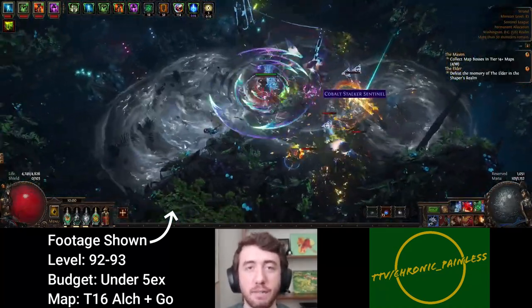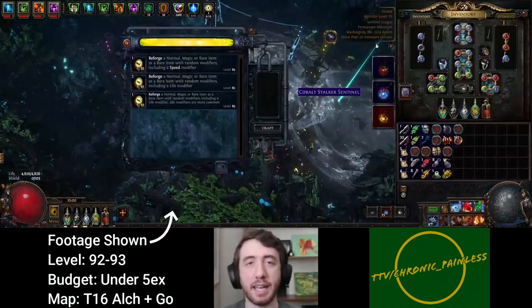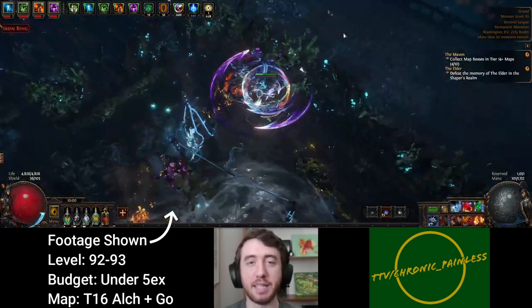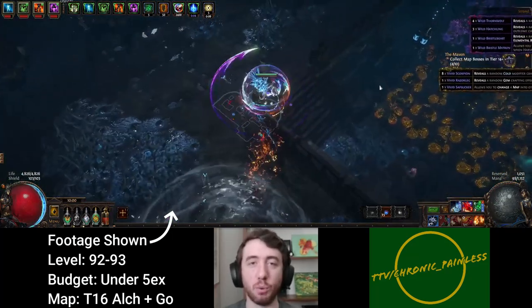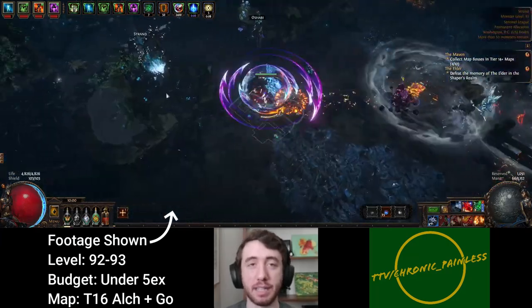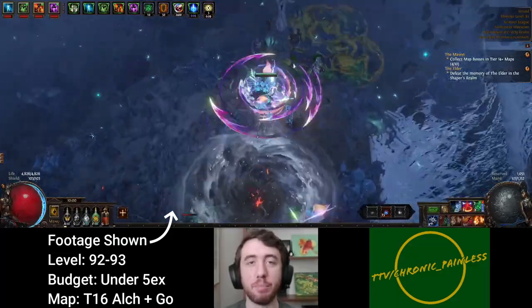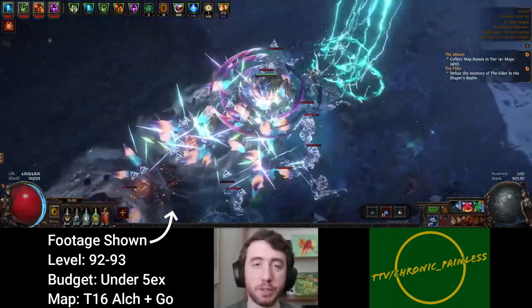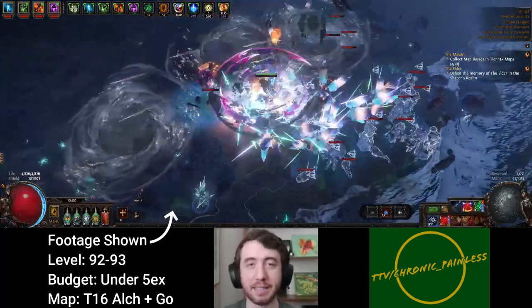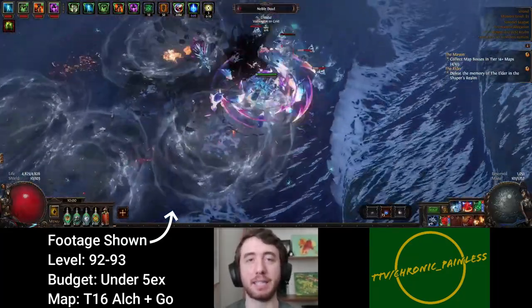I can't stress enough how much this can change the way the build feels to play. The second aspect of the playstyle that has been stressed is the importance of letting your Veil BV do the work for you sometimes. When you're getting bullied, don't fight back on your own — get your big brother to come in and kick some ass for you. Against truly terrifying packs, it's entirely reasonable to run away, charge your Veil skills up again, and go back to finish them off.